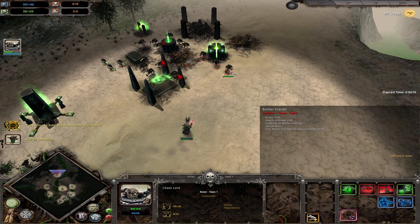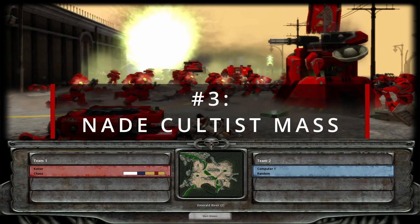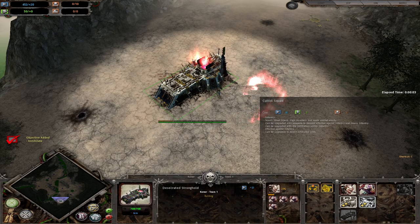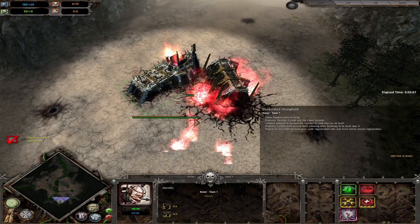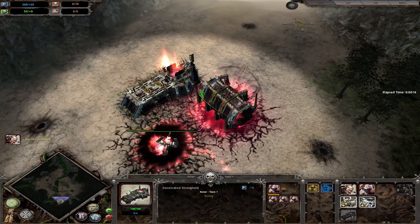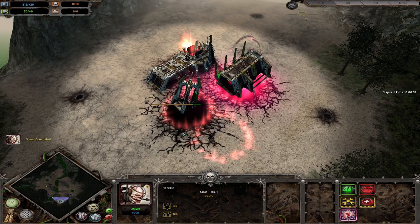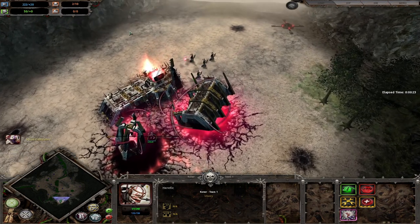Okay, the third opening — the Nade Cultist Mass build. Let's get straight into it. We're going to make the armory, queue one heretic and four cultists. With this heretic queue two more generators; get the second heretic to start on the generator. Start capping points with the cultists. Force labor — I'm pressing F to force labor by the way, I should have mentioned that earlier.